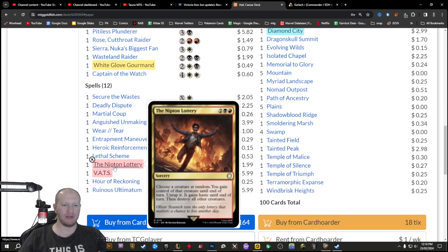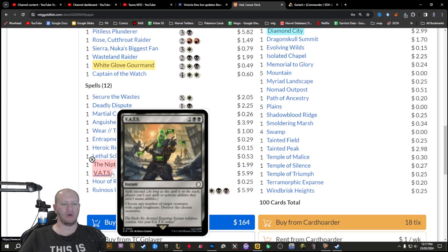For spells, we've got the Lipton Lottery, which is really nice. You choose a creature at random, gain control of it until end of turn with haste, and then destroy all the creatures. So if someone's almost dead you can use this as a board wipe where you gain a creature. Because you'll have more creatures than others, it's likely you choose one of your own. There's also one where you choose any number of target creatures with equal toughness and destroy the chosen creatures — very inefficient as a board wipe, except it has split second, so you can use it at any time and when it's on the stack no one can cast spells or activate abilities.